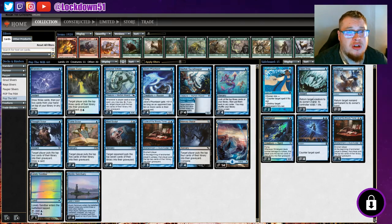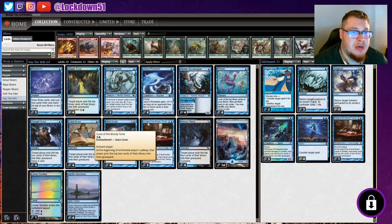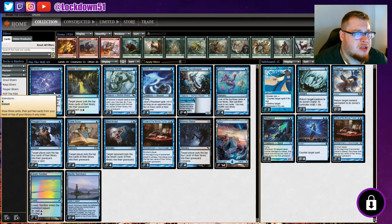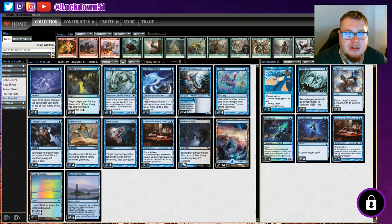Instead, we do have some card draw to make sure we're churning through our deck and getting out our bigger mill spells. We've got three Brainstorms and four Ponders. Maybe you'd switch those — I think Ponder is a little bit better than Brainstorm to some degree, but they're both very good. They essentially scry into our deck and get us a card.